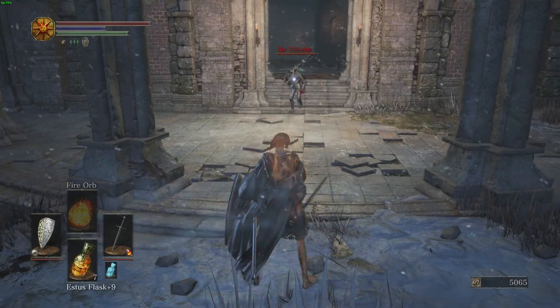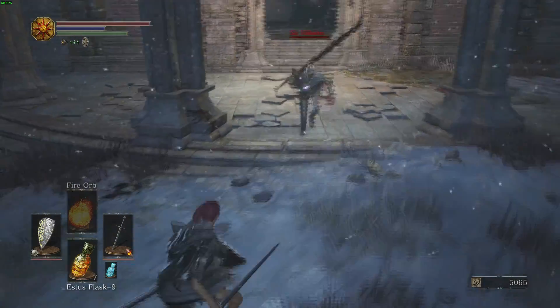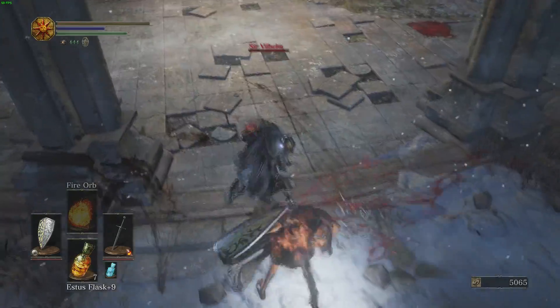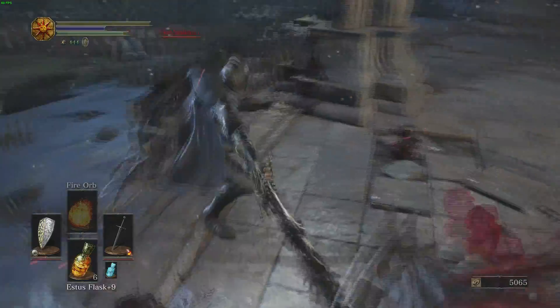As you can see here, we're trying to do this and a couple of times we make a mistake, but it's all right. You can afford to take maybe one hit depending on what attack he does — just heal up and try again, no big deal. Keep rolling and dodging.